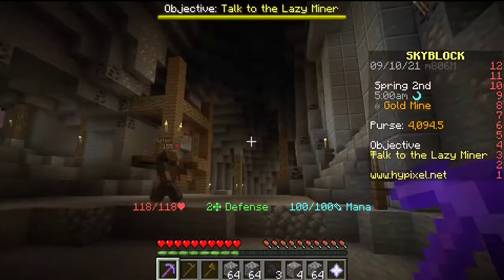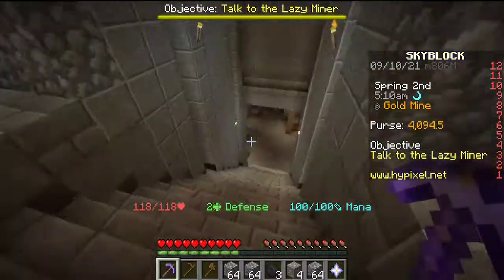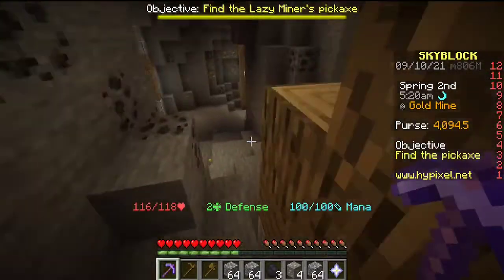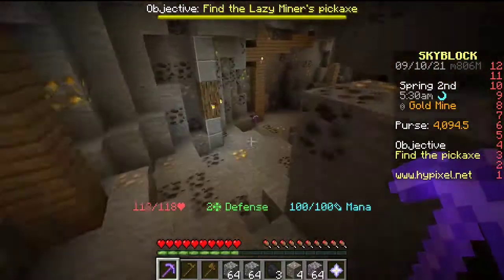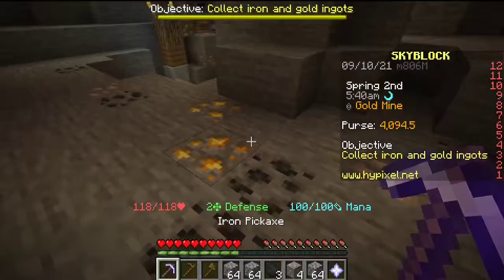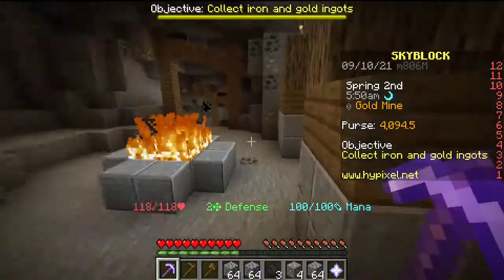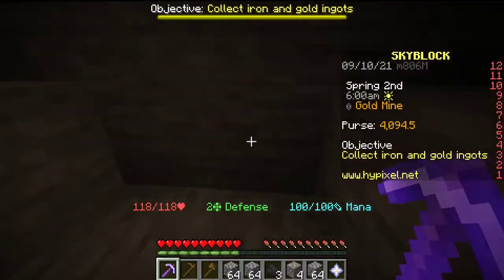I realized I was a bit of a doofus — the lazy miner up there tells us he's forgotten where he put his pickaxe. We right-click on him to interact, head down, take a right, and there's his pickaxe. Right-clicking it puts it in your inventory. We go back up and put Telekinesis on it too, having genuinely forgotten that little detail.